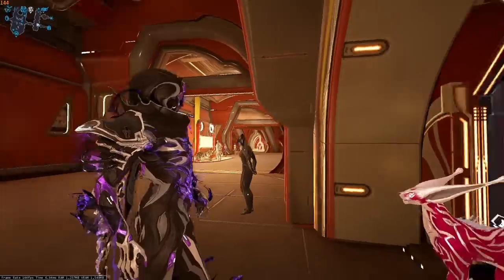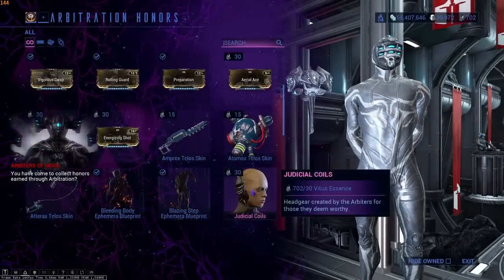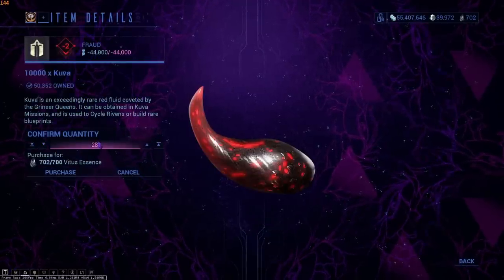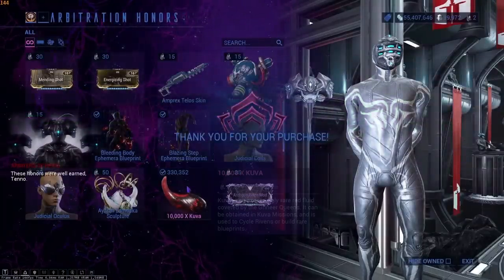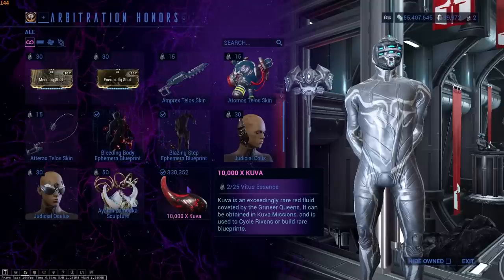To cash in all the Vitus Essence you've earned, go to the Arbiters of Hexis in any relay and speak to the vendor on the left. You get a shop, and Kuva is right there. After two runs I have 700 Vitus Essence, which is insane. I would buy all the Kuva I need with that — 330,000 Kuva from just one double-dip strategy session where we play the map twice. Easy peasy.